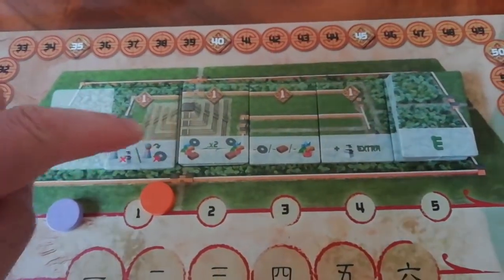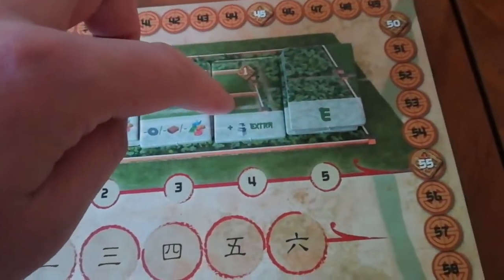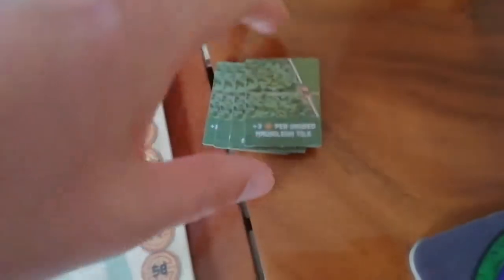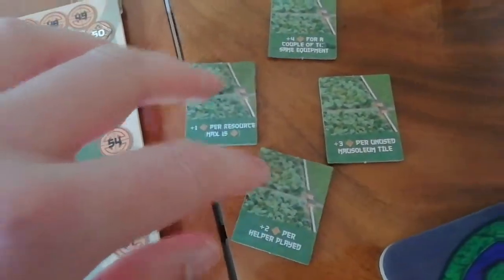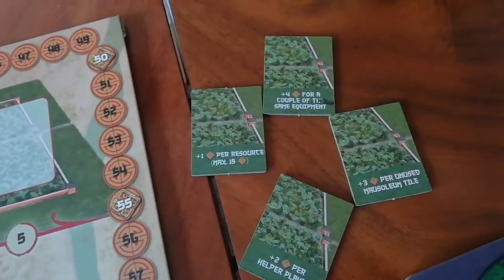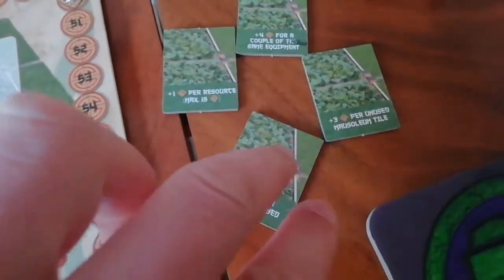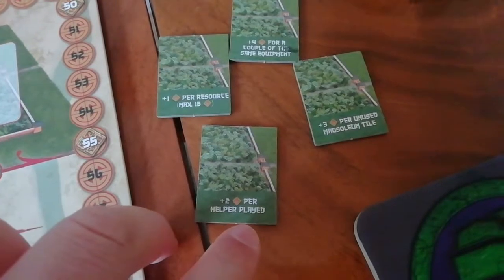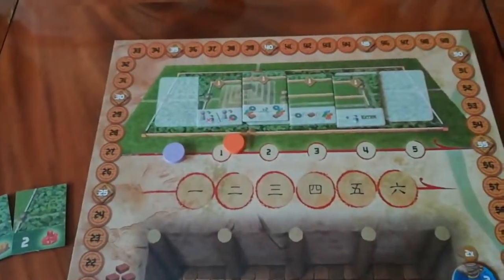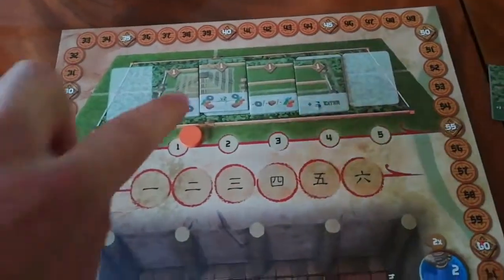The mausoleum tiles each do different things: one lets you swap goods for two other goods; one gives you a discount on something; one gives you an extra worker placement turn. The end-game tiles give you different strategies to work towards — for example, one point per resource, plus four points for a couple of the same equipment, plus three points for unused mausoleum tiles, and plus two points per helper card played. The track also breaks initiative ties, which is important: if someone played an initiative of two and you also played two, you trump them if you are higher on the track.